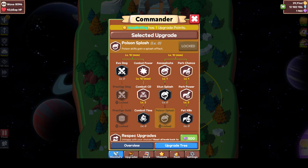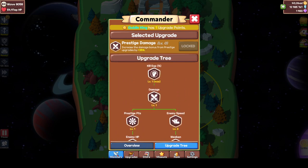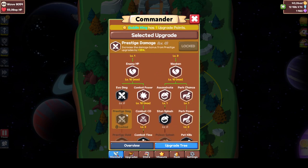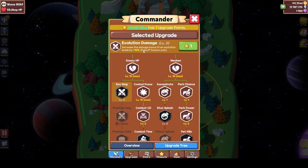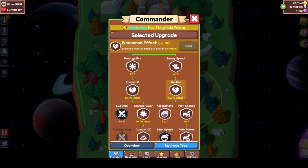I haven't tried out the poison splash and the stun splash yet, but I can only guess they're amazing. Scorpion combat poison splash could be very nice. Perk power is also nice because it increases spell cooldown from 20% to 25%. Prestige gold is not something I would get — that's very bad. Prestige damage I'll probably get eventually. Evo damage — I'll just leave it at one star because it only increases debuff tower damage. Enemy HP is really nice, combat power, weaken, and enemy speed.